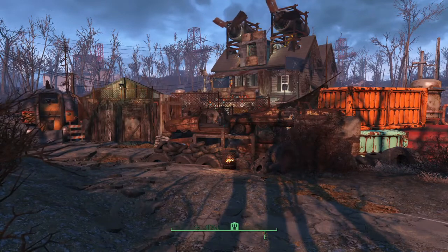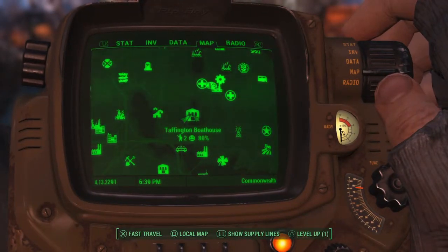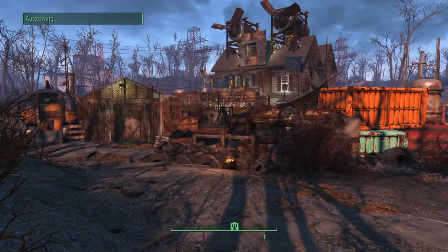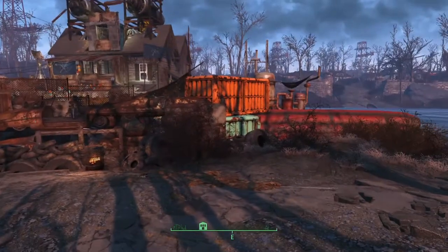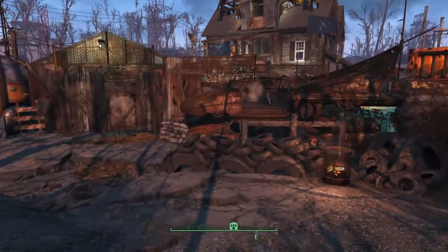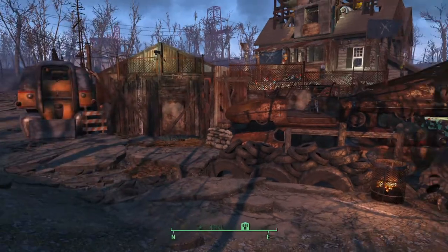Hello guys and welcome to another one of my settlement tours. This time we're at Cafferton Boathouse — I don't remember all the names of these. This one's a pre-built house; the house in the background was already there but I've just added everything around it and inside it. It's more of a player house, a bit like my Red Rocket one — not really much of a settlement, it's more just my house.